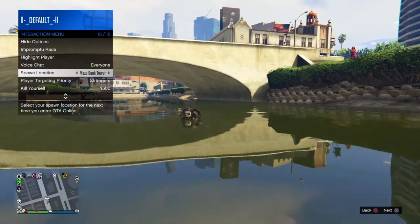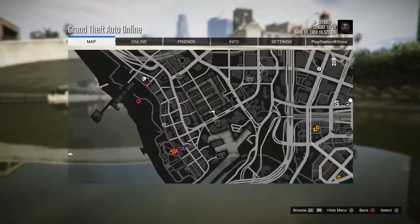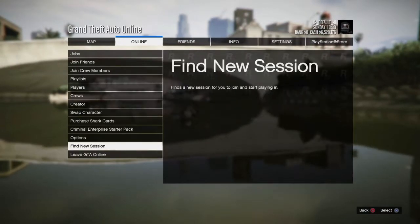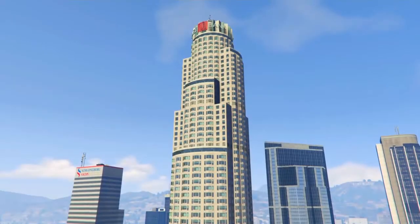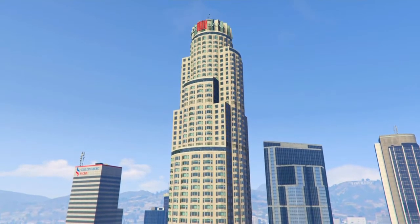That's pretty much it for setup. Now just press Options, go to Online, and select Find New Session.